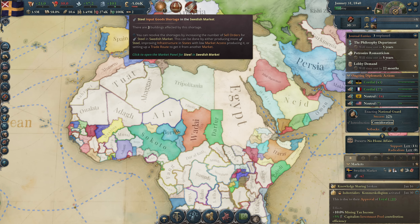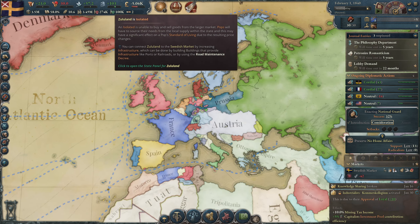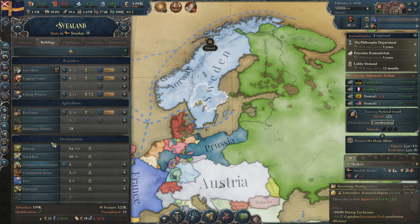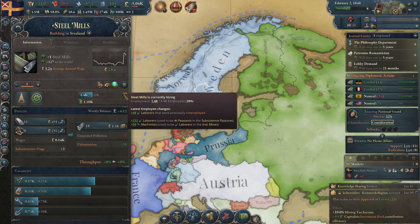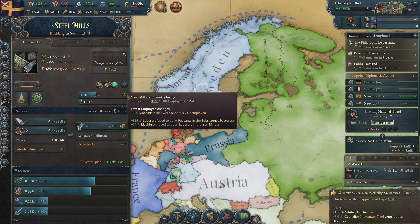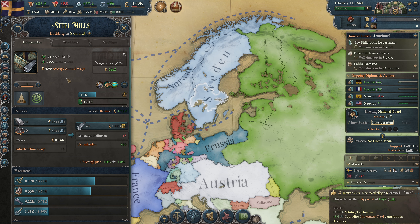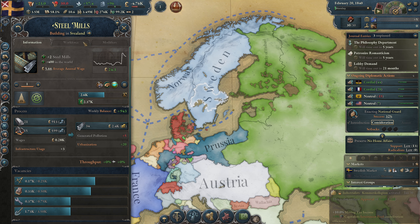Our steel mill is only making 18 — why? They are hiring people. I don't know what happened with the steel mill but they are hiring again. We need steel for so many things so we absolutely want to make steel — it's a very profitable building. The laborers are at nine and they only need seven — they are completely fine.